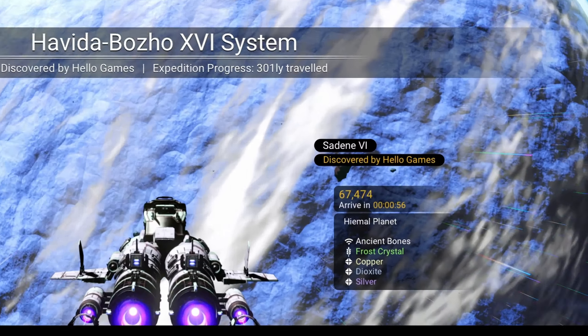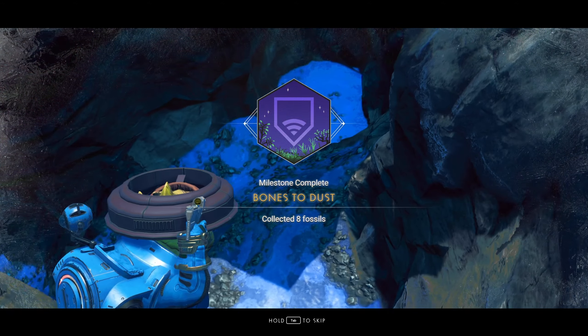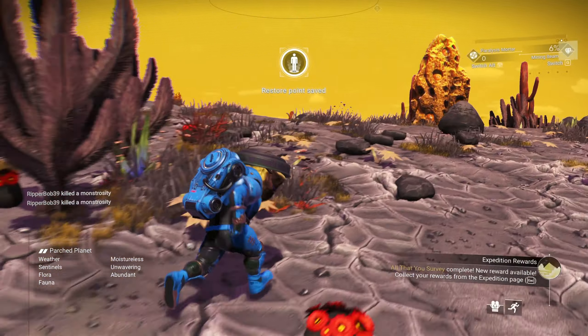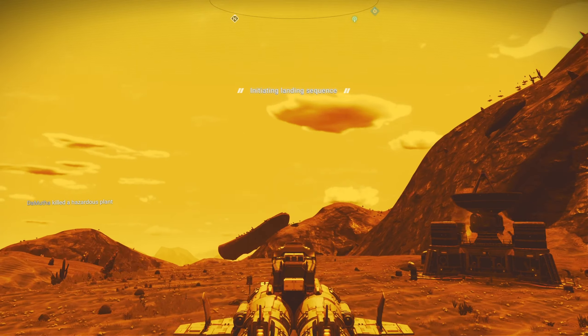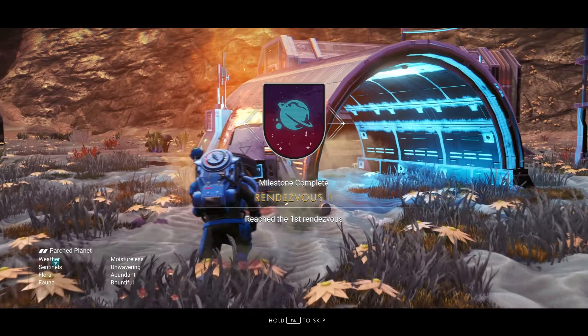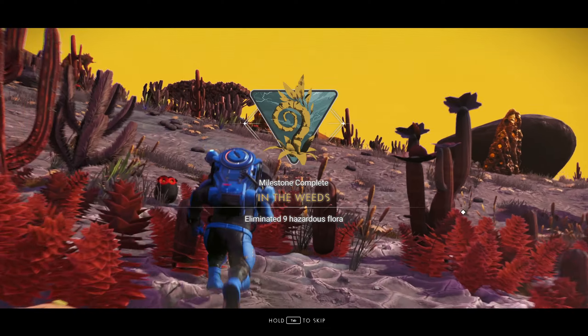Find a planet with the Ancient Bone Strait and collect 8 bones to finish the Bones to Dust milestone. Follow the path to the Rendezvous 1 location and land on the tallest mountain near the destination mark to complete the All That You Survey milestone. Then visit the location itself to finish the Rendezvous 1 milestone. Destroying 9 Hazardous Flora will complete the In the Weeds milestone.